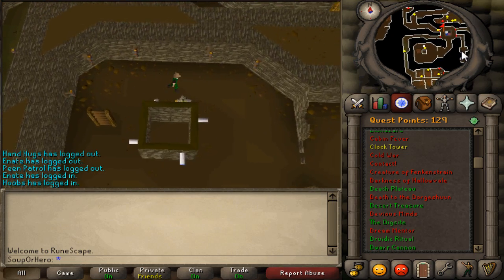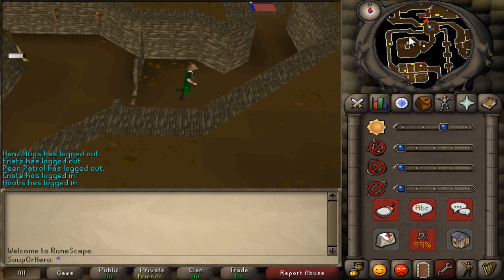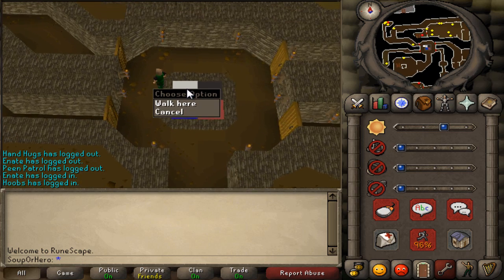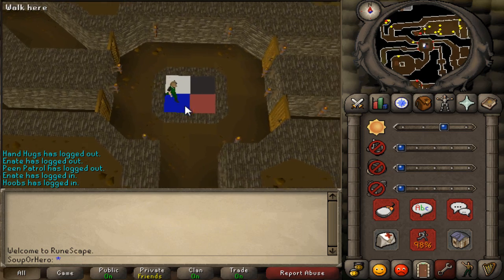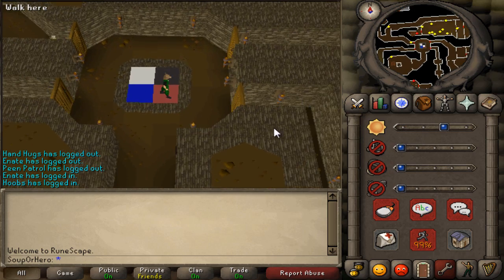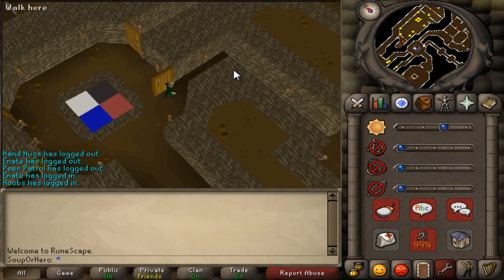When you make your way northeast, you're gonna see these tiles. These tiles will show you where each cog is located: white is northwest, black is northeast, blue is southwest, and red is southeast. I'm gonna try to get them all.